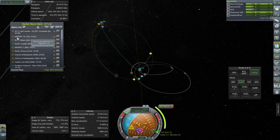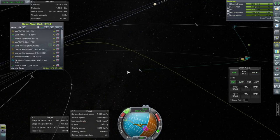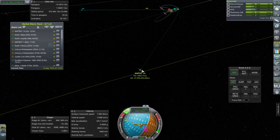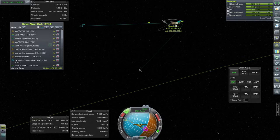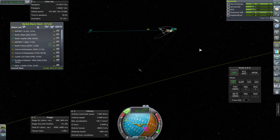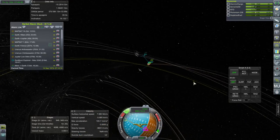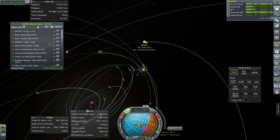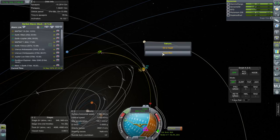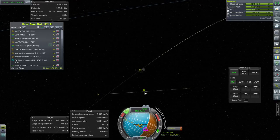The next thing we'll do is MapSat 1A. It would be tough for this to get into orbit around any of Jupiter's moons because it only has 4,066 m/s and it hasn't even captured yet — so definitely not enough. But fortunately, we're not supposed to capture around Jupiter's moons, because we've got an encounter with Saturn. So it's just going to pass by, and what we'd like to do is tweak that Saturn approach so that we can hit Titan, and this can do a mapping of Titan with the resource scanner.